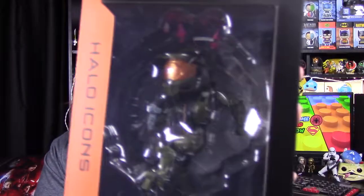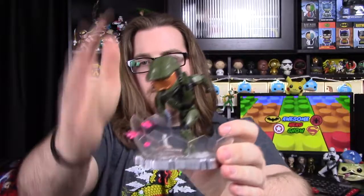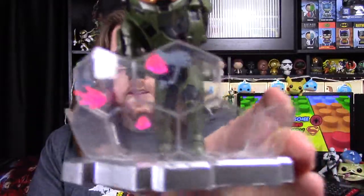Then we have our figure for the month — the Halo Icons figure, which is Master Chief. Let's get it out of the box. Oh, that's cool. On the back it says: taken straight from the Starry Night Halo 3 trailer, heavy artillery is about to strike down the Master Chief. So here we have Master Chief on a stand with what looks like a shield, and it looks like needler points going into the shield — so he's obviously being shot at.